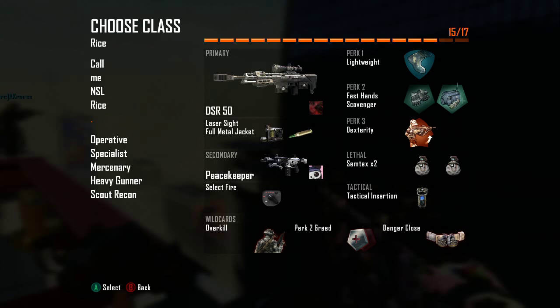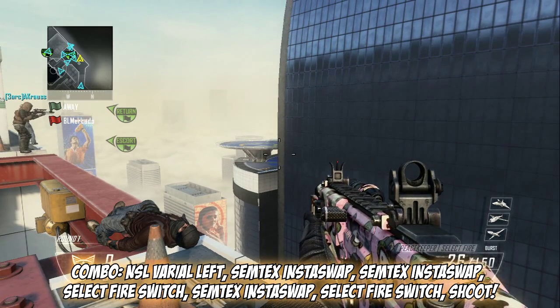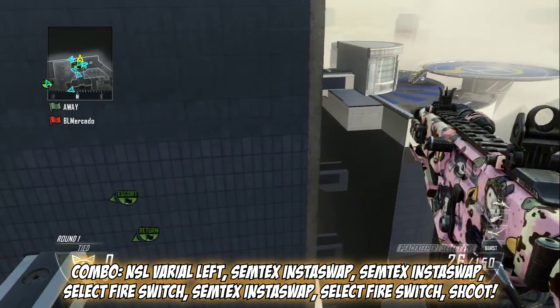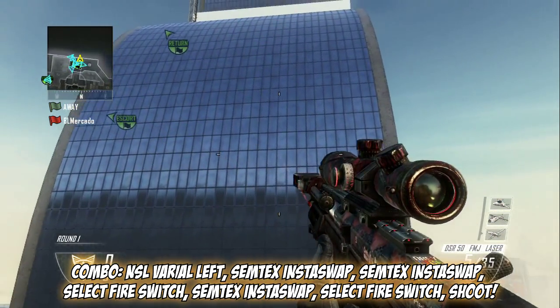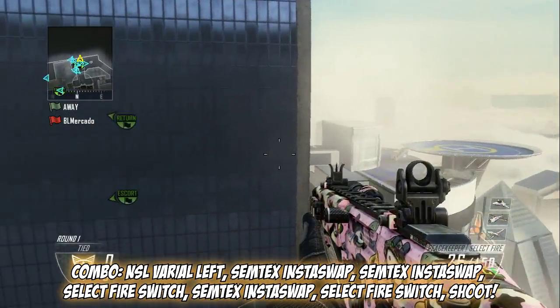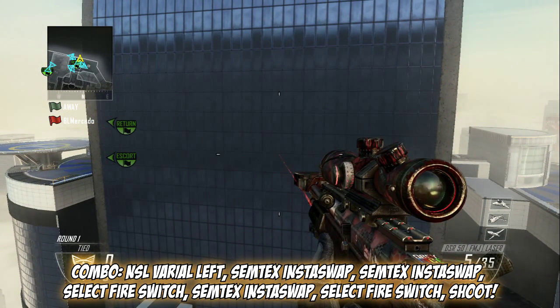You can change that all up so you can have like 10 slots. What you want to do is switch your select fire to burst. Get to your trick shot spots, shoot a bullet out of your gun first, then reload knife, insta swap, Semtex varial, no-scope to your DSR, then insta swap back with the Semtex, jump off, select fire switch, insta swap back, select fire switch again, then Y-Y and shoot.